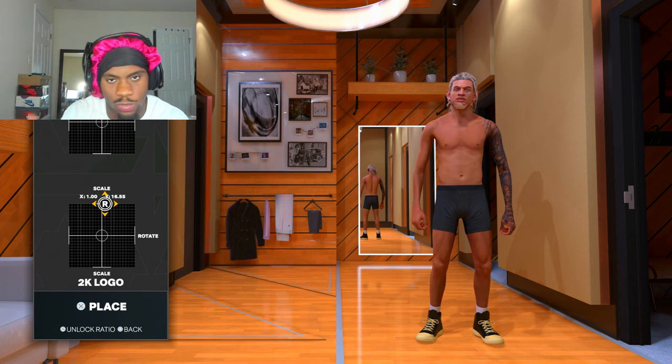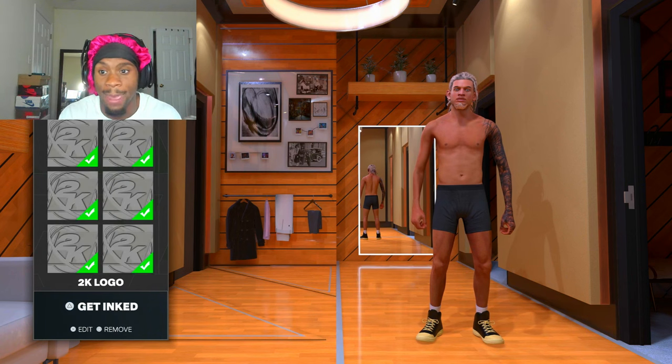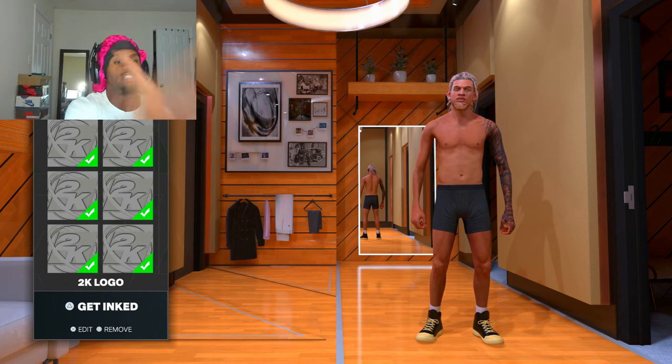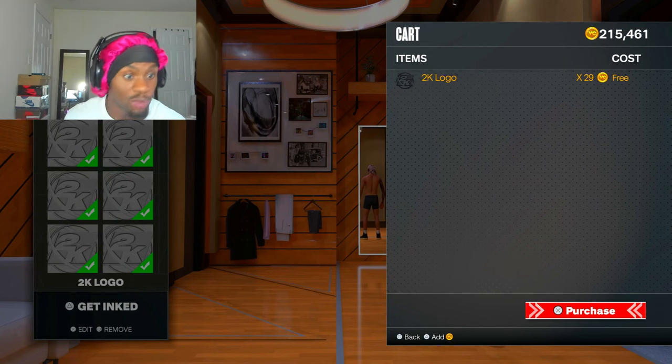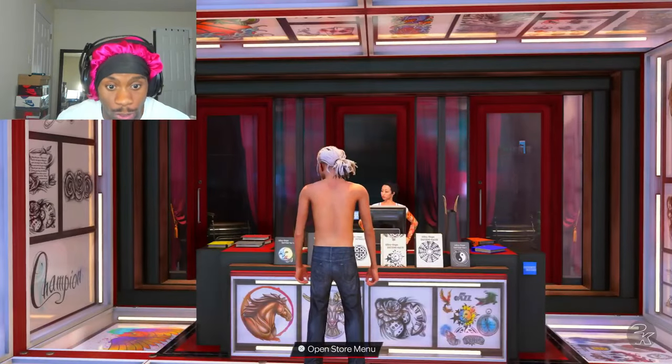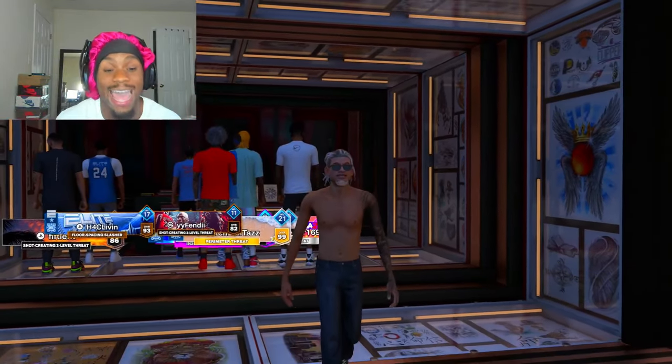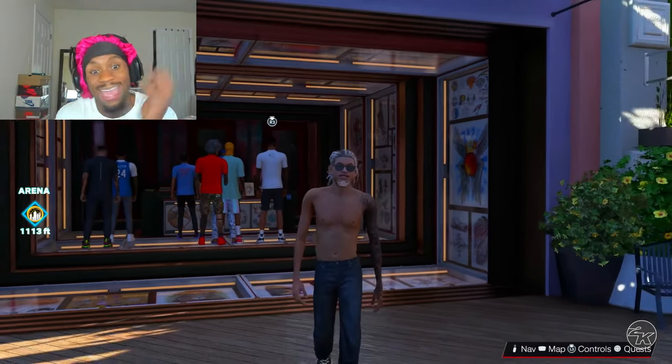If you wanna make your tats look tougher and use some VC, let me get y'all boys right. You can do this on any body part — your legs, your chest, your neck, your back. Just add a whole bunch of 2K logos on top of each other. Y'all see how you used 29? It's free. It looks cheesy as hell — that's the free tattoos right there for y'all boys. Easy as that.